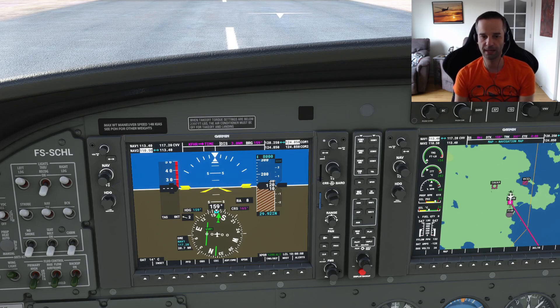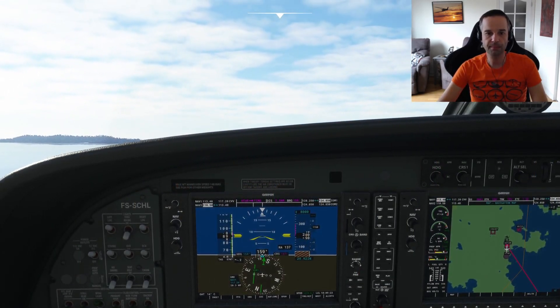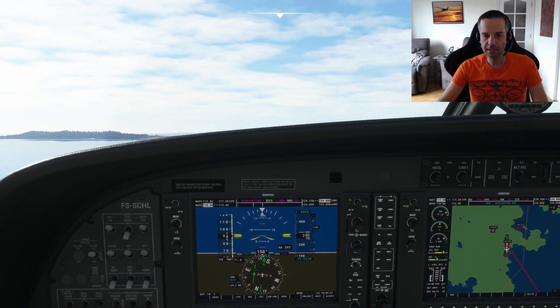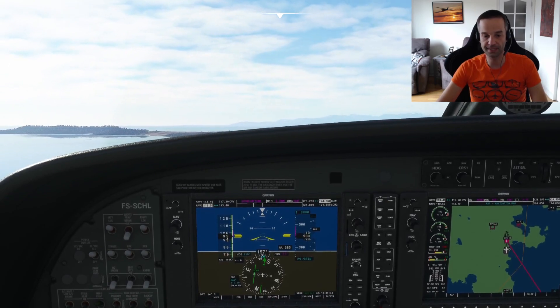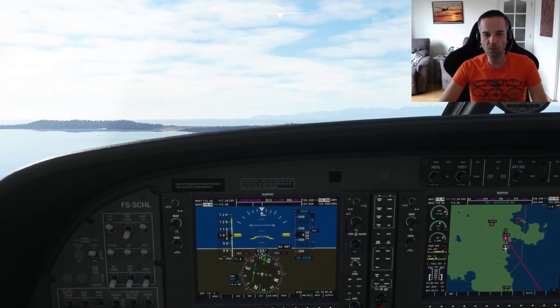With all of that set, it is time for takeoff. I'll skip forward a little bit in the video because there's nothing really to show during the takeoff — the interesting bits happen once I'm airborne. I'm just completing my takeoff now and setting myself up for my climb to cruise altitude. If I were flying this normally, I would turn to a heading of 165, which is the radial I want to fly to the station. I'm already pretty close at 158, so I won't do that.